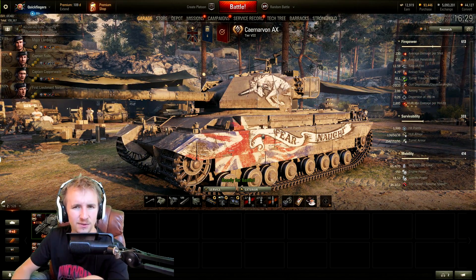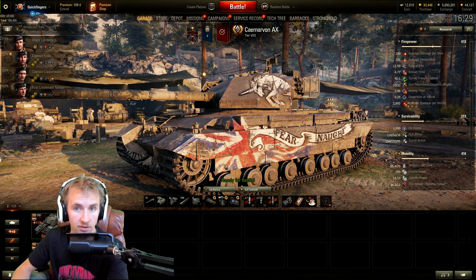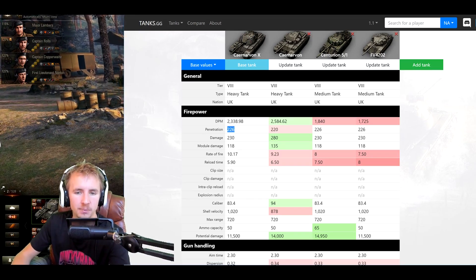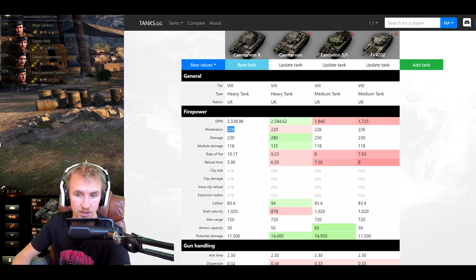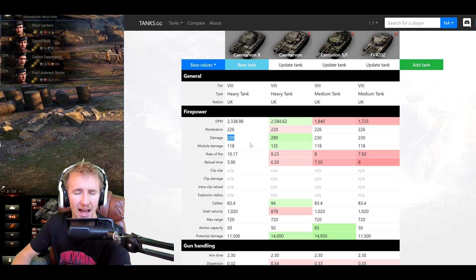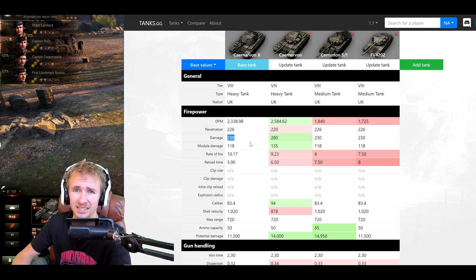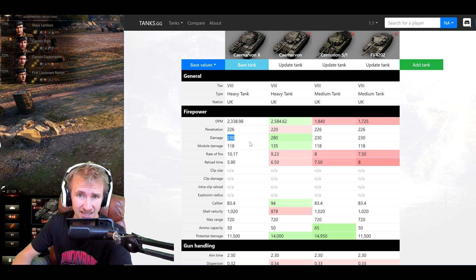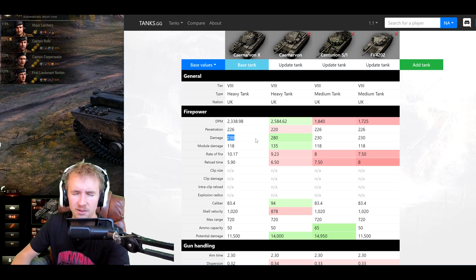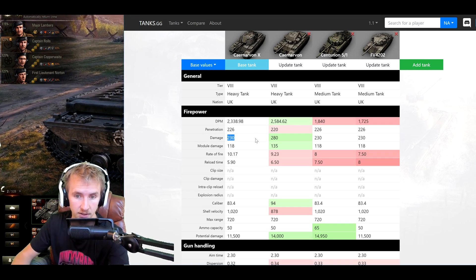Statistically the Carnarvon Action X is very similar to what the Carnarvon used to be before it had the 32 pounder — it has a 20 pounder gun. While the 20 pounder has better standard penetration than the new 32 pounder on the Carnarvon, it has abysmal alpha damage for a tier 8 heavy: 230. Many tier 8 heavies are starting to pack 390 or even 440, making it quite hard to trade effectively — you've got to fire multiple shots for every time they shoot at you.